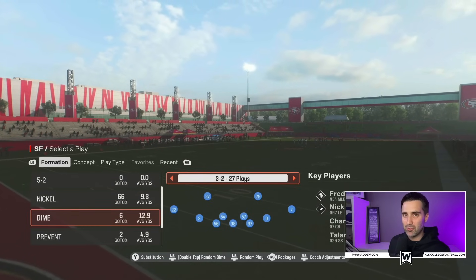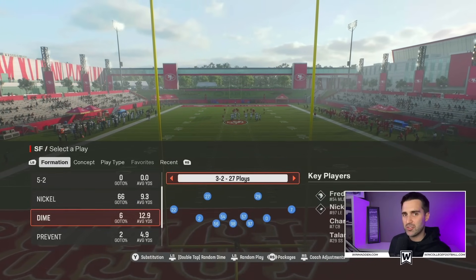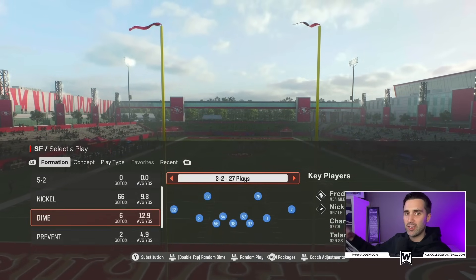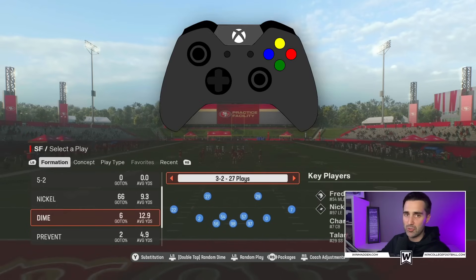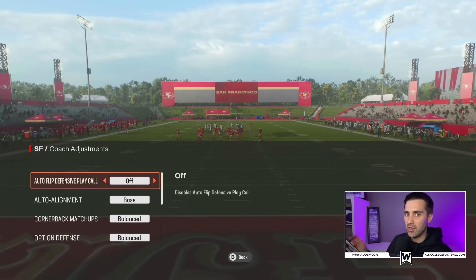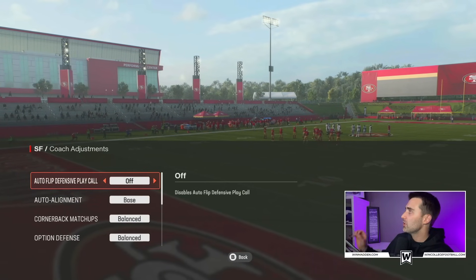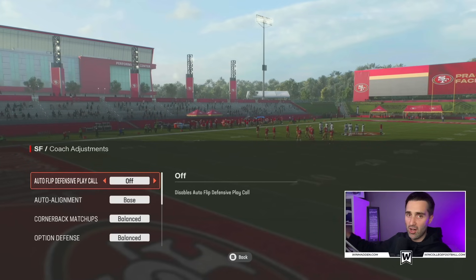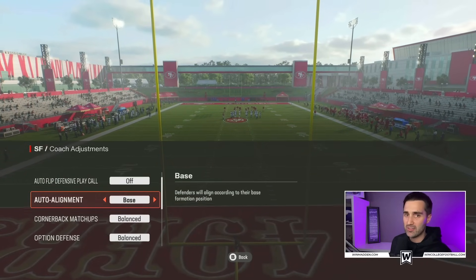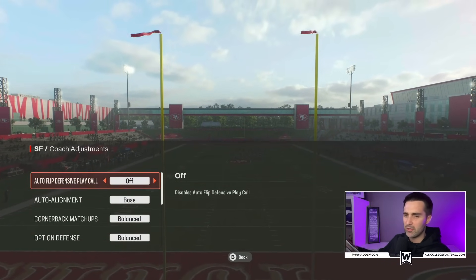This defense has some of the glitchiest blitzes in the entire game, but we do need to make some small changes to our coaching adjustments in order to get them to come in consistently. From the play call menu screen, we're going to be in the formation Dime 3-2. Click in the right stick on your controller to pull up the coach adjustments menu. We need to make two critical changes: turn auto flip to off — that's an absolute must — and put auto alignment to base. Everything else can stay unbalanced or default.